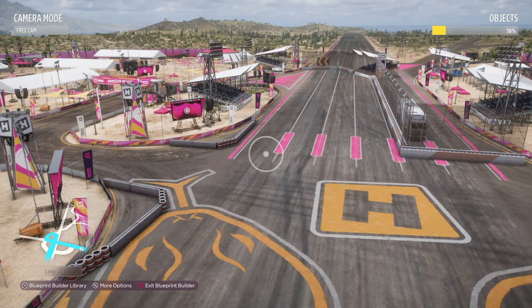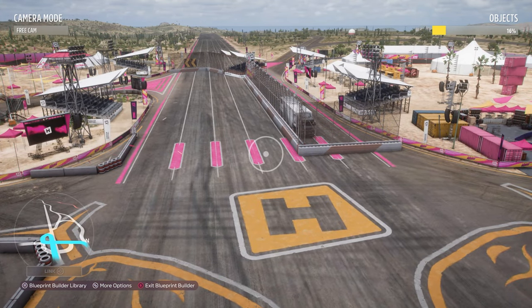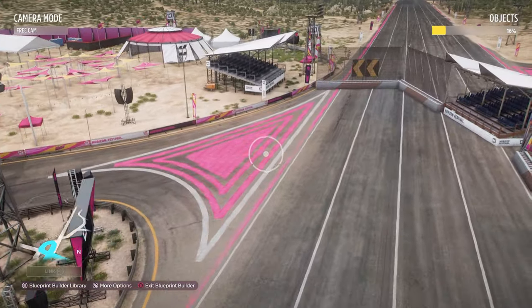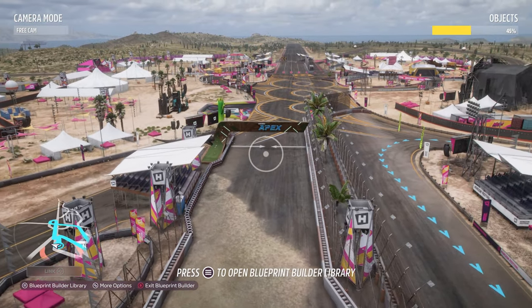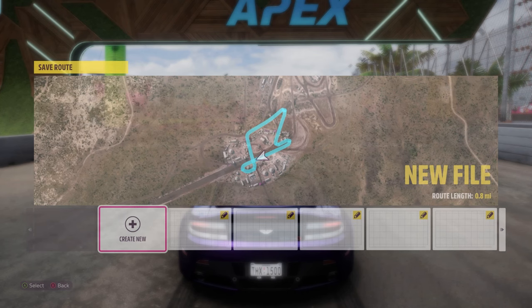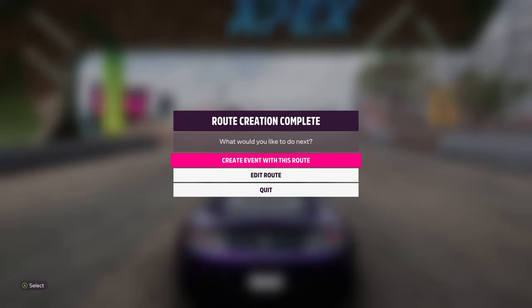As you build, keep an eye on the prop limit shown as a percentage in the top right corner under objects — the limit is slightly lower on Xbox than PC. The limit can be buggy, so it's worth saving and reloading your route to reset it, as it can sometimes be inaccurate despite Forza claiming to have fixed it. Once you're happy with all your props, exit blueprint builder and drive over the finish line to complete the route.